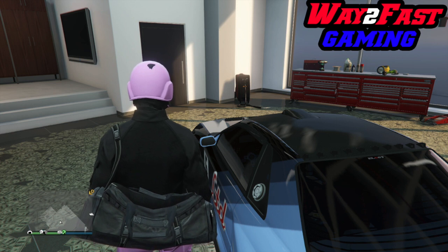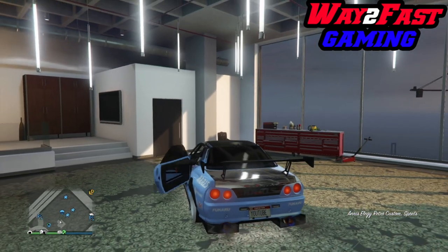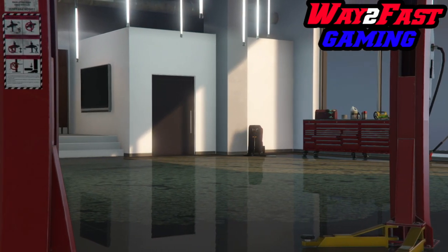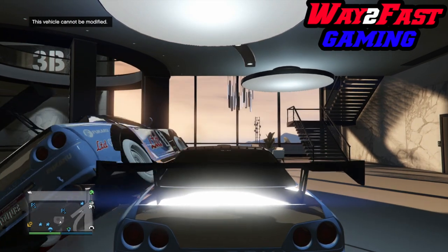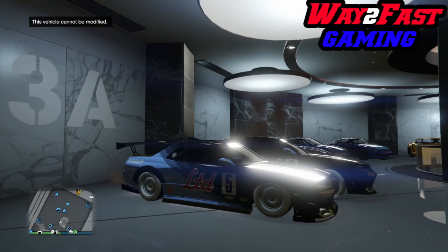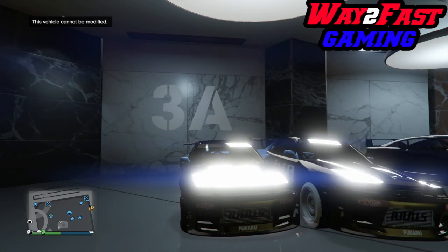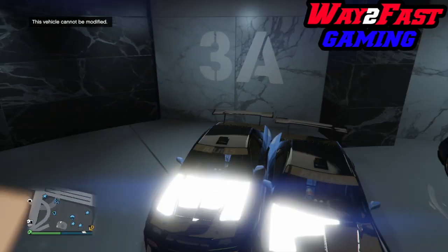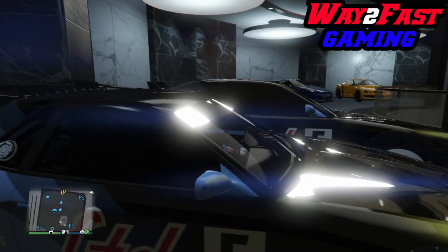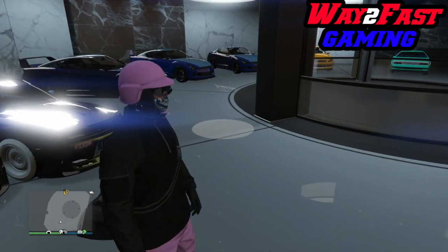When you hit right on the D-pad and A simultaneously, it should glitch out. If it glitches out like that, you've done it correctly — you should now have two copies of your vehicle. That means you have literally just duplicated your Elegy Retro Custom. Now you need to join the old Lester heist invite, which will take you to your apartment. If you don't have that invite, join any job and back out instead.